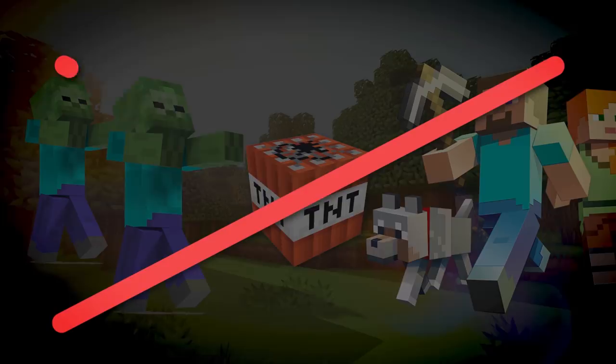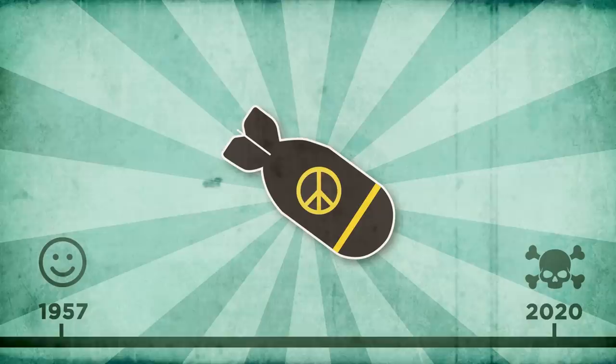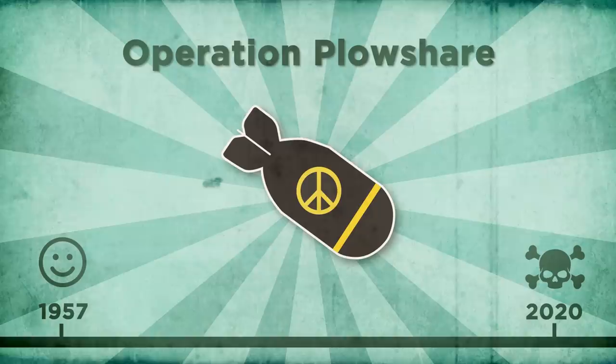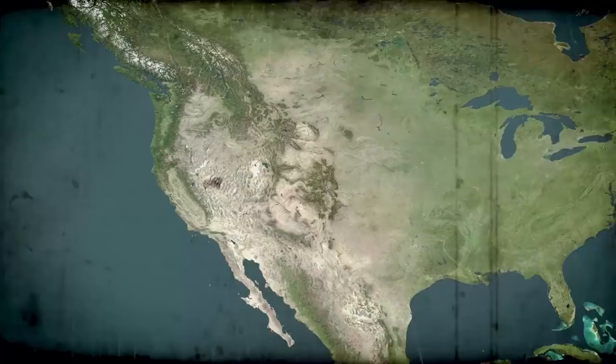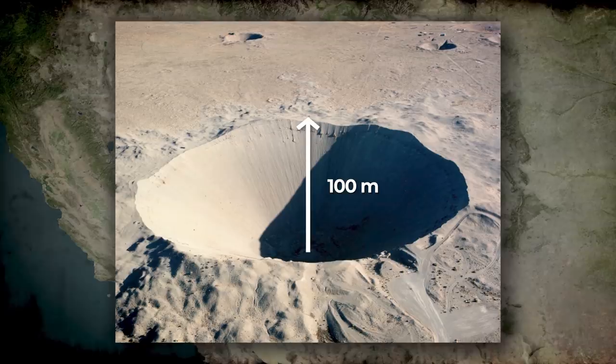Back in 1957, atomic bombs weren't really as scary to everybody as they are today. They had only just been invented a little over a decade ago, and the US government was actively searching for potential peaceful uses of the bomb for construction purposes in a project co-named Operation Plowshare. As part of that operation, the US government did detonate a powerful atomic bomb underground in the desert of Nevada as part of the Sedan nuclear weapons test. In an instant, the bomb displaced over 11 million tons of soil and created a crater 100 meters deep by 390 meters wide.